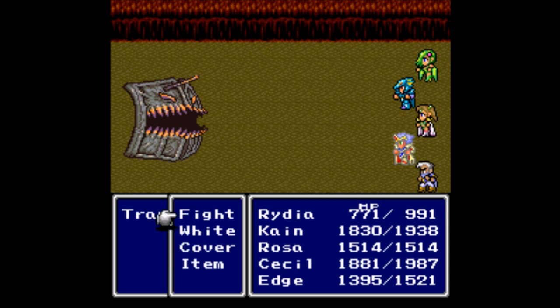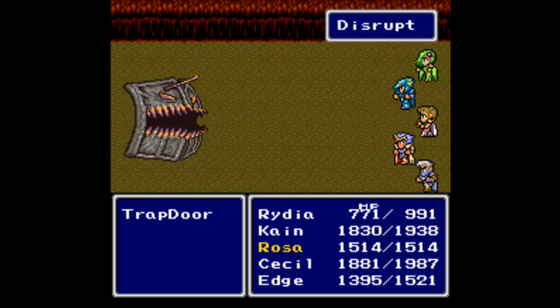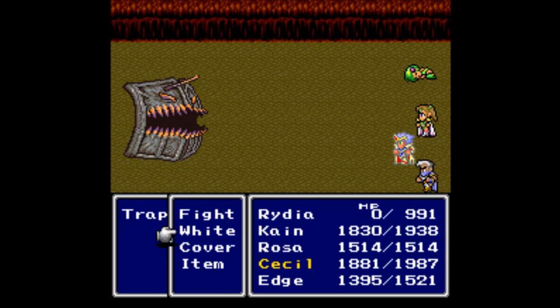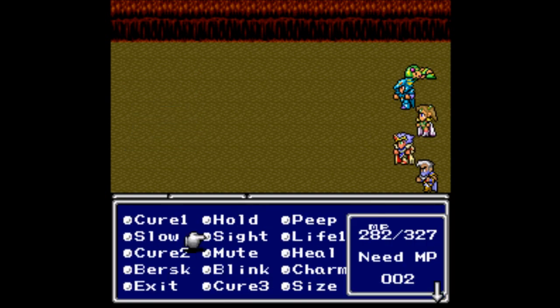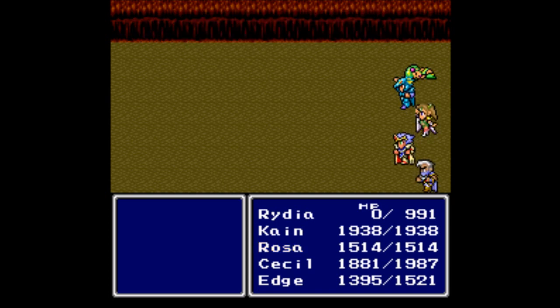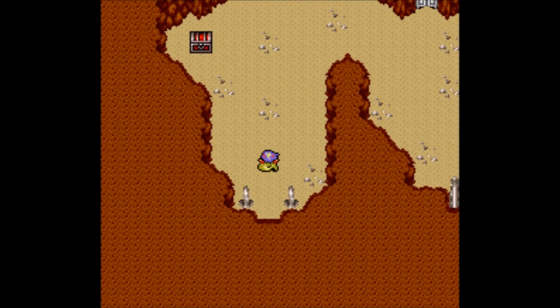Crap, don't kill Rydia please! Aim at it, hopefully we can kill it. Damn it — down goes Rydia. That was crap. Rosa, do you have any kind of life spell? Unfortunately you don't. Rydia gets no experience. 4500 gill, 7775 experience — Kane gains a level, Cecil gains a level. You know who didn't gain a level? A dead Rydia.